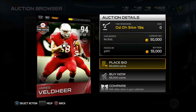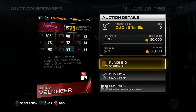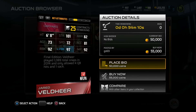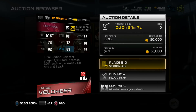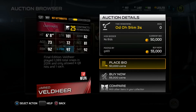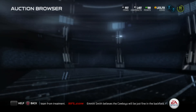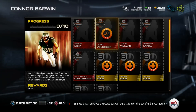Next up we got left tackle Jared Veldheer - he's pretty tall at 6'8", with 101 strength, 92 run block, 97 pass block, and 92 impact blocking. Veldheer played 1,089 total snaps in 2014 and only allowed four QB hits and one sack - pretty good campaign for him.